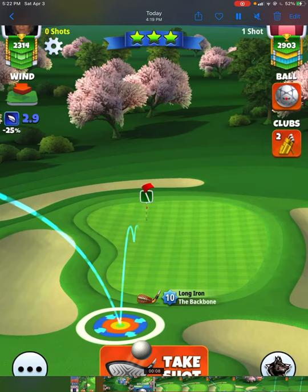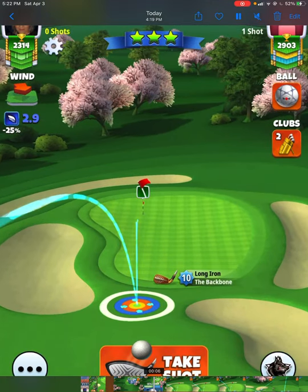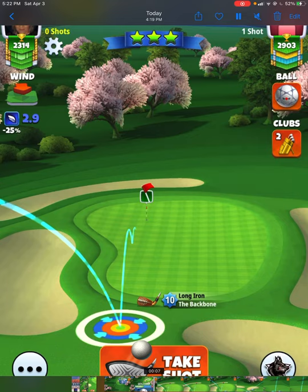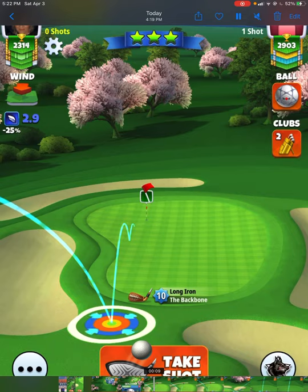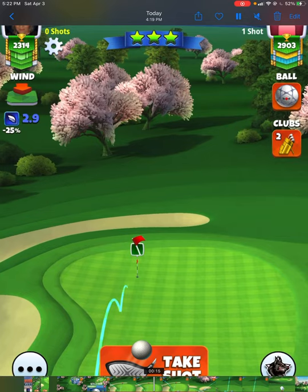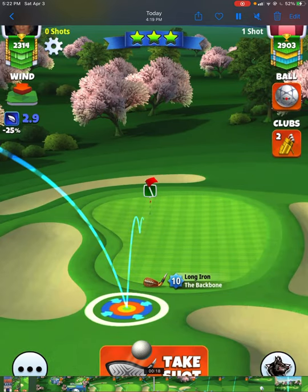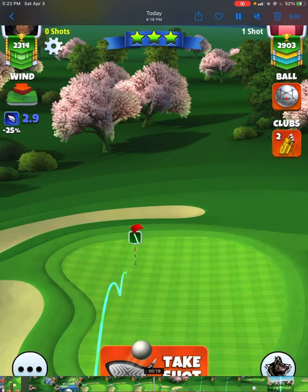That brings us to hole number two. We're going to be super close — bring your Backbone. We're playing 20 at maximum distance of our club with 2.2 to 2.3 bars of backspin. If you're playing with the Backbone 10, 20 at max is the same as the wind — 2.9 wind means 2.9 ring pull. Same thing if you have four and a half mile per hour wind, you pull four and a half rings. That's only for Backbone 10; any other club use 20 at max.